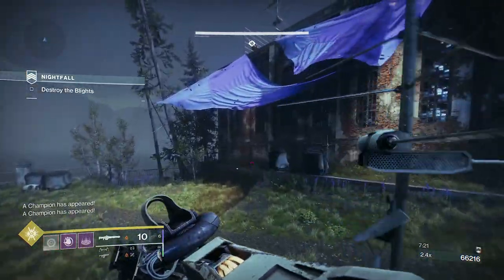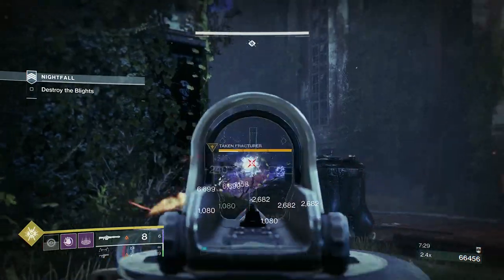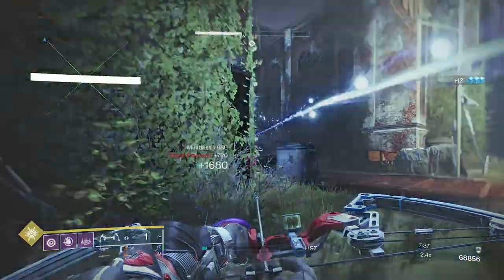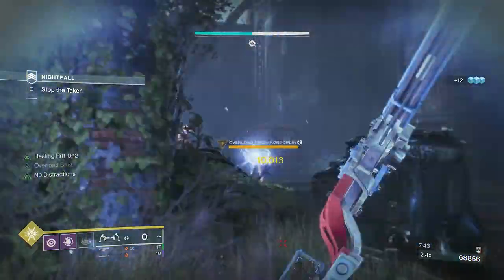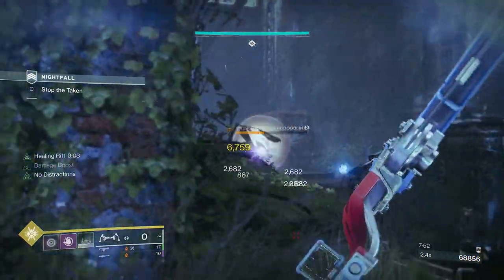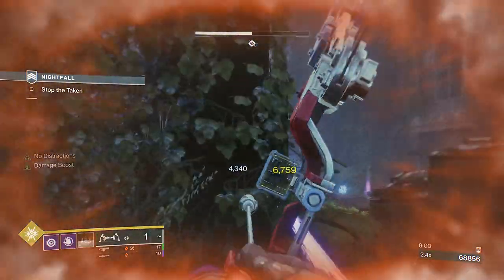Once you've done all this, take this route over here regardless of what level you're doing it on. I'm going to put a grenade down because there are lots of little Scions — nobody likes them. Use the fusion rifle to take them out. As you can see, the Xenophage went through the arc shield even at these levels. This is a 1350 and I am 1349.